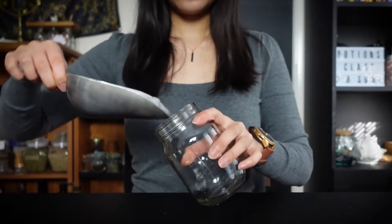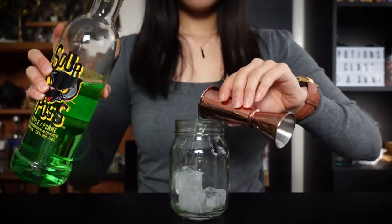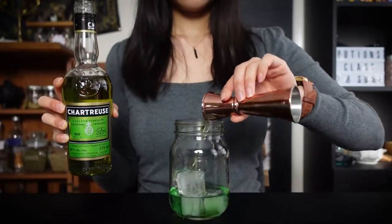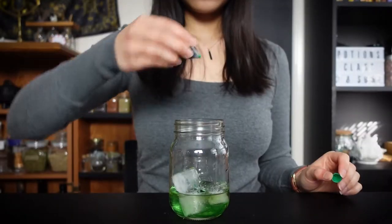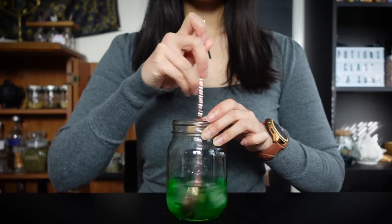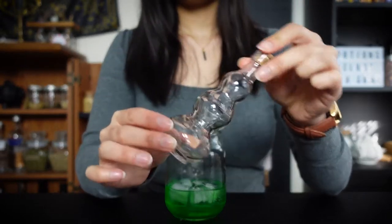Next, let's craft the Cat potion. Combine ice, green apple sourpuss, chartreuse, and green food coloring. Stir until cold and pour it into your vial.